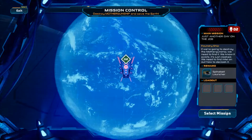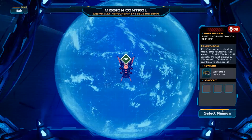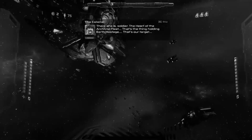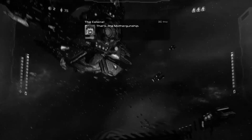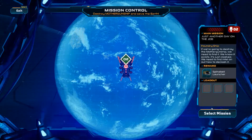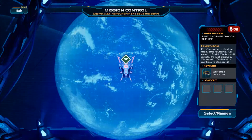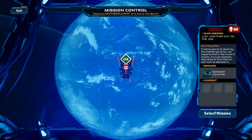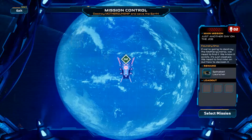If we're going to destroy the mother gunship, we need to find it. We know it exists, it's just close — we just saw their gunship. All of a sudden it just cloaked. We need to find Intel on how to decloak it. That's a simple enough typo that could have been fixed.